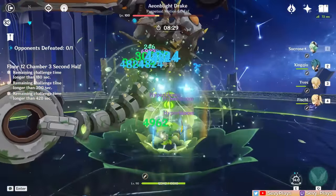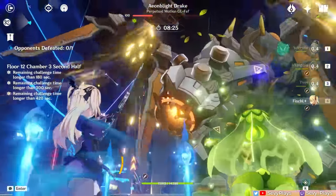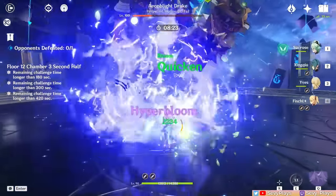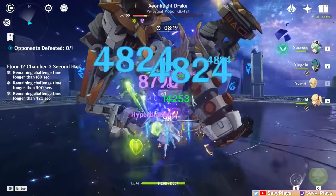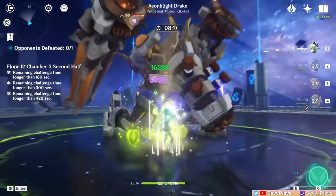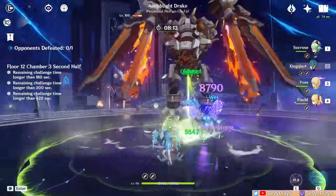When it starts doing a charging up animation, it will expose a weak point once more, which you'll want to shoot — like I did with its head. Otherwise, it will either fly up again or absorb an element and increase its resistance to that element. Just pay attention to its glowing parts to know what to hit. Bring it down, keep attacking it, and repeat the process till it's finished.